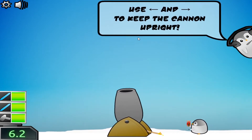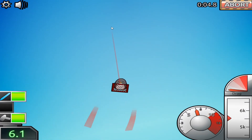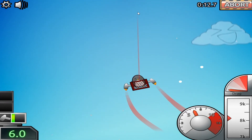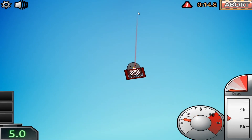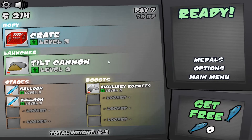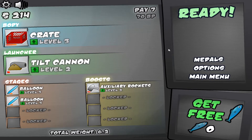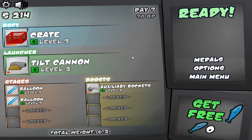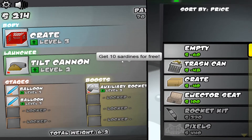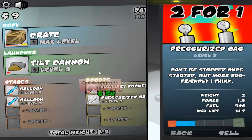I forgot how this controlled for a second. I need to be more careful with things. We'll start doing this now so we have a bit more speed. That was an alright flight. Let's upgrade the crate to max and then we'll get a pressurized gas tank and upgrade that a bit.